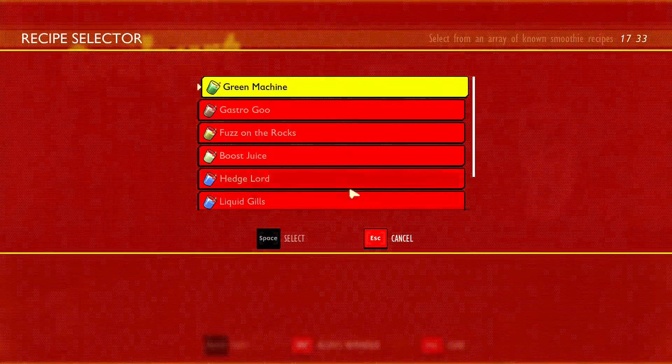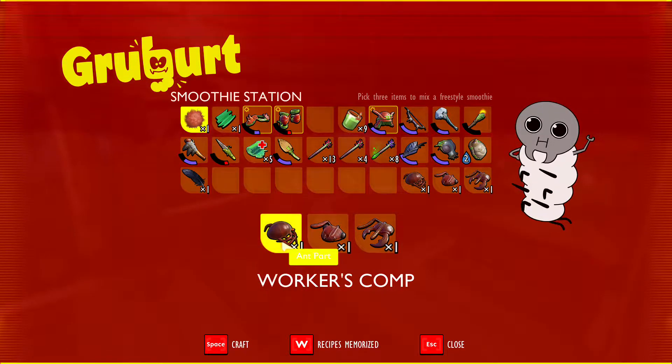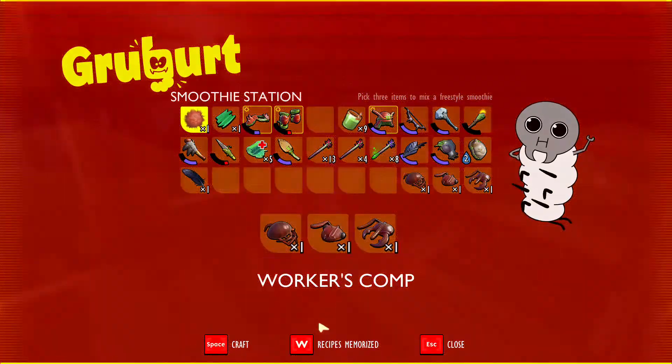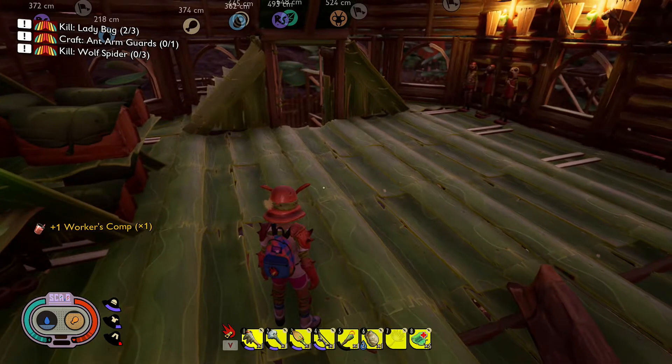So let's go ahead and go down here — see right here, it's called Workers Comp. I'm sorry about these colors; this is the new scheme I picked up and it's very hard to see. But this is the ant part — the ant head and the ant mandibles. If you go ahead and make this, that's what it looks like.